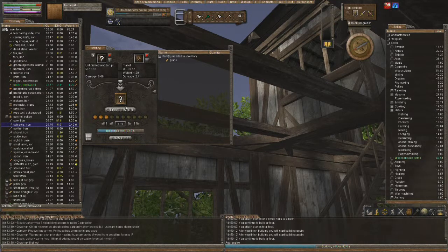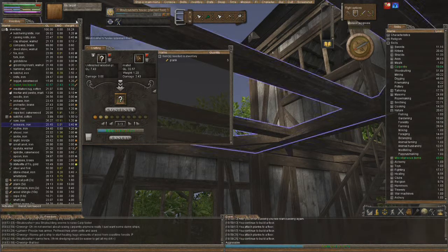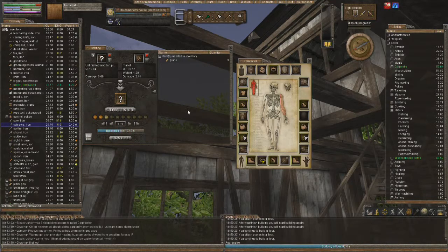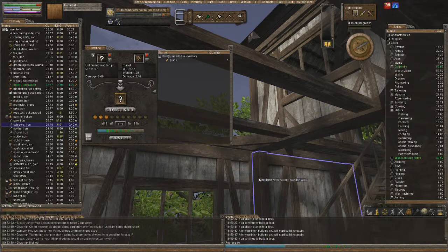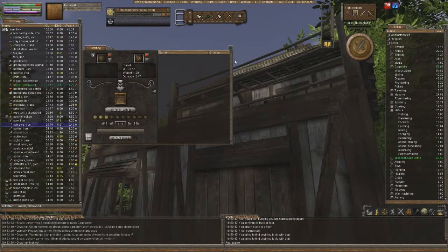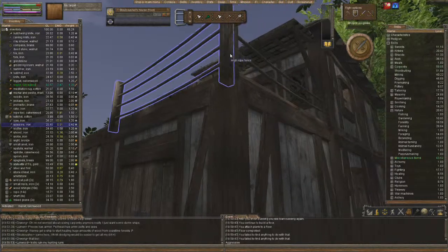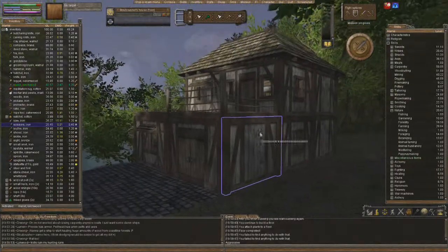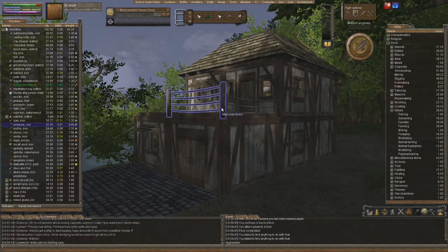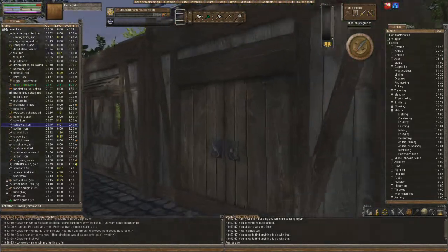We'll craft this up and then go upstairs to finish the roof. I did fall off the roof while building the high rope fence — fell off and hurt ourselves: 12 damage from falling one story. So you can die falling off. There are two types: the high rope fence and the low rope fence. I don't really like how the low rope fence looks — I don't think it's high enough for a balcony. We'll use the high rope fence, which is two shafts and four rope.